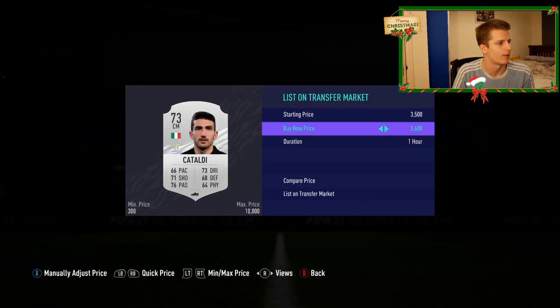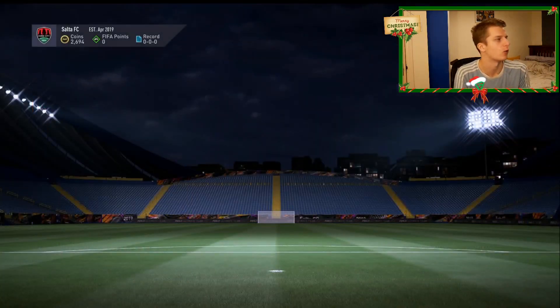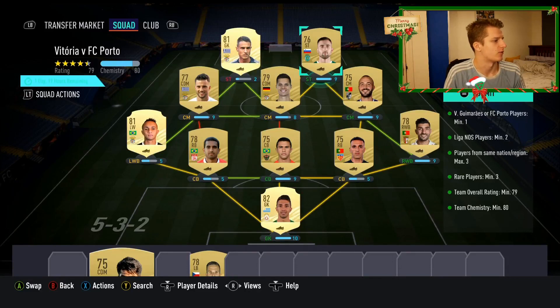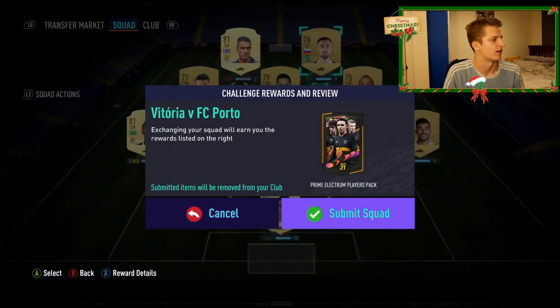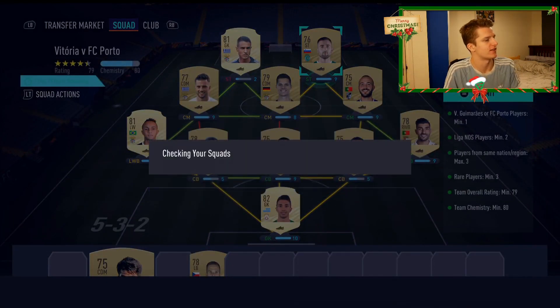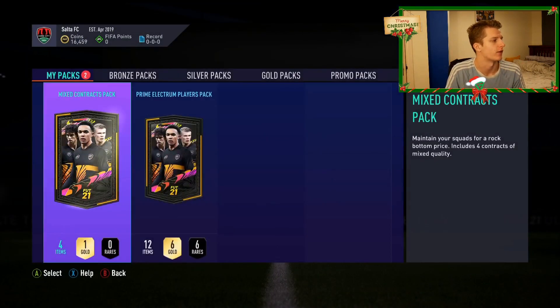We'll do one more marquee matchup and then call it a night because it is getting quite late. We've got the last SBC we managed to do, by the skin of our teeth - 80 chemistry, 79 rating. Gave us a prime electric pack. While we've been waiting to do this SBC, we've had a really good sell on with the likes of the silvers. We're going to show you them after we open up this pack.